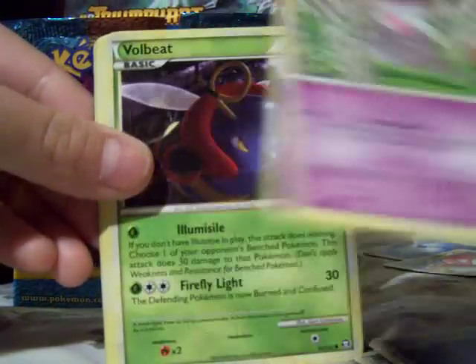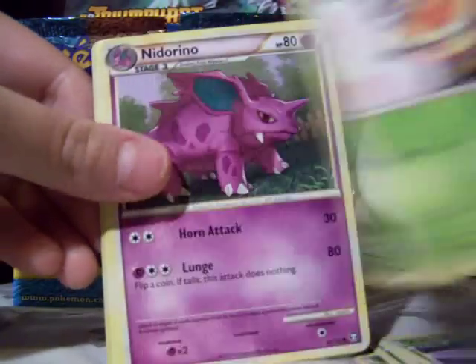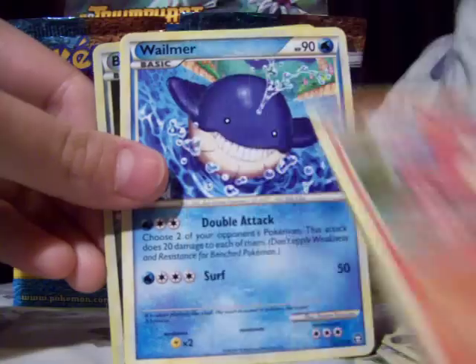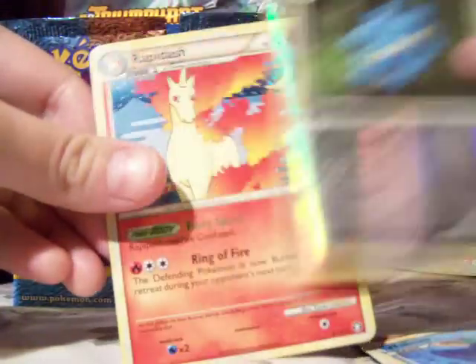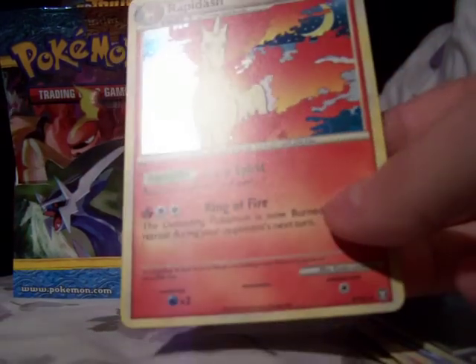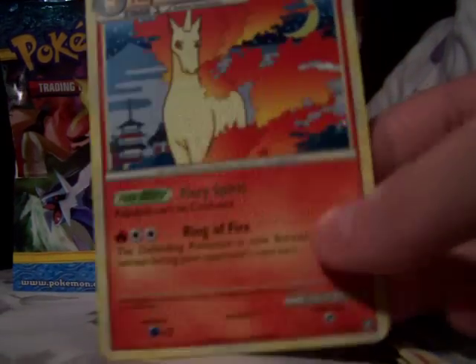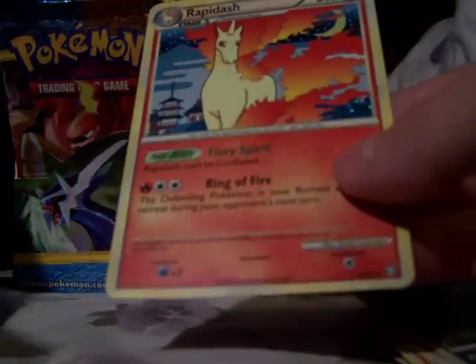Bellsprout, Illumise, Spoink, Buizel, Kricketot, Nidorino, Magby, Wailmer — the cute little Wailmer — Bronzor, and a Ponyta. Then a Rapidash holo, which also has the classic Japanese artwork on it, and it looks very nice in holographic form.